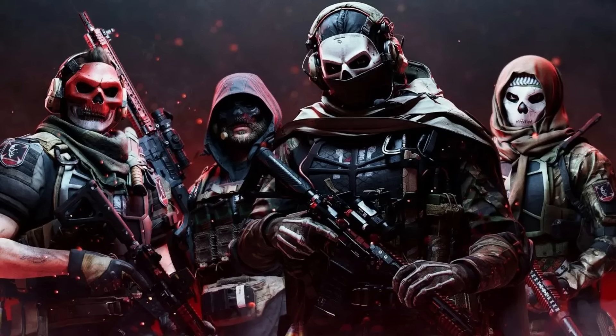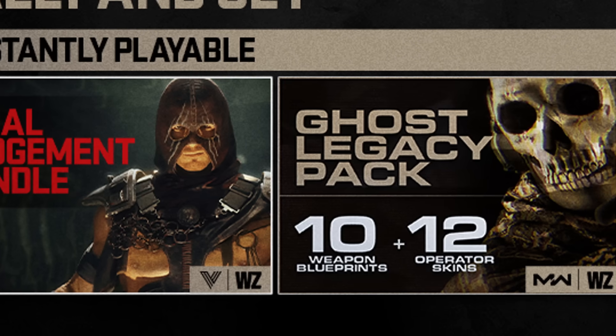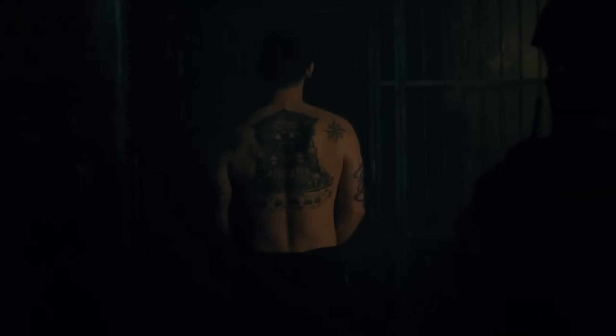This time it's going to be Ghost, Price, Makarov, and that mysterious person - a perfect replacement for that pack. There are obviously going to be other things added too, like three other bundles: Final Judgment, the Ghost Legacy Pack, and the Khaled Al-Asad bundle. This is everything you'll get from the Vault Edition for MW3 - it's going to be very similar to MW2's. As for the release date and pre-ordering, that's most likely going to go live as soon as the gameplay trailer is revealed at the event on the 17th.